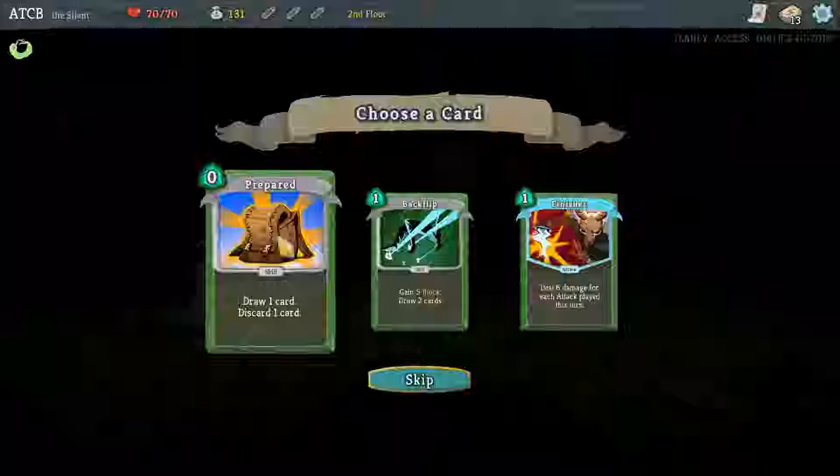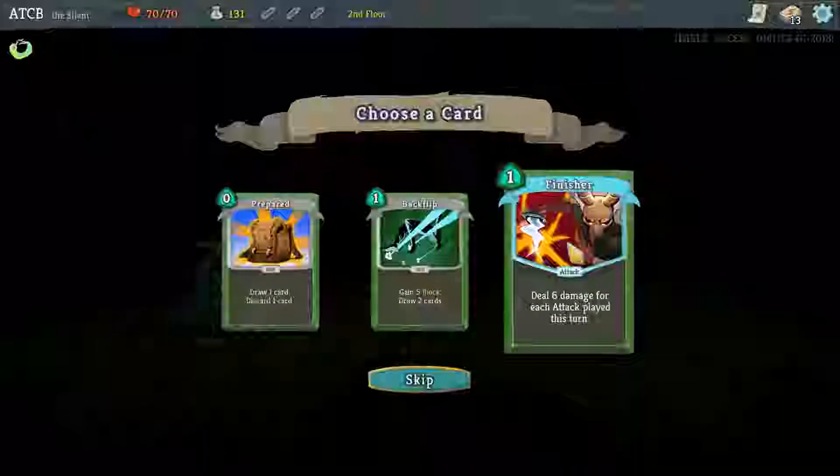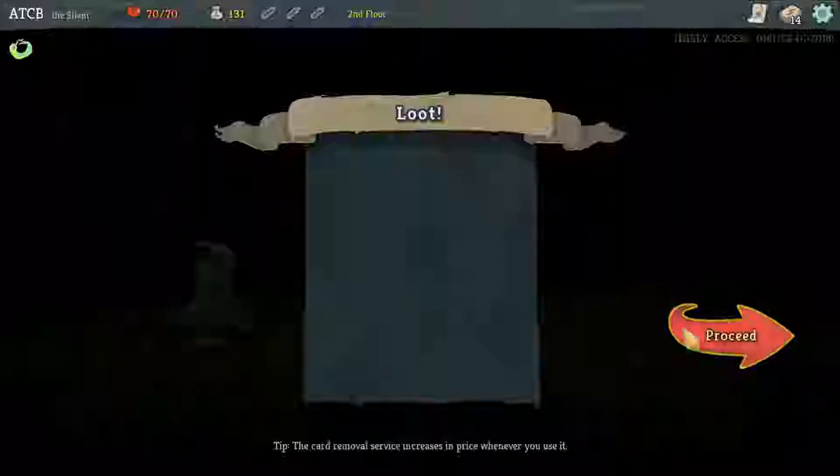Prepared - maybe. Backflip: gain 5 block, draw 2 cards - that's pretty good. Or Finisher: deal 6 damage for each attack played this turn. I feel like we need another attack, so that seems good to me. Let's do this event, which now can't be fights as far as I'm aware from the latest update.